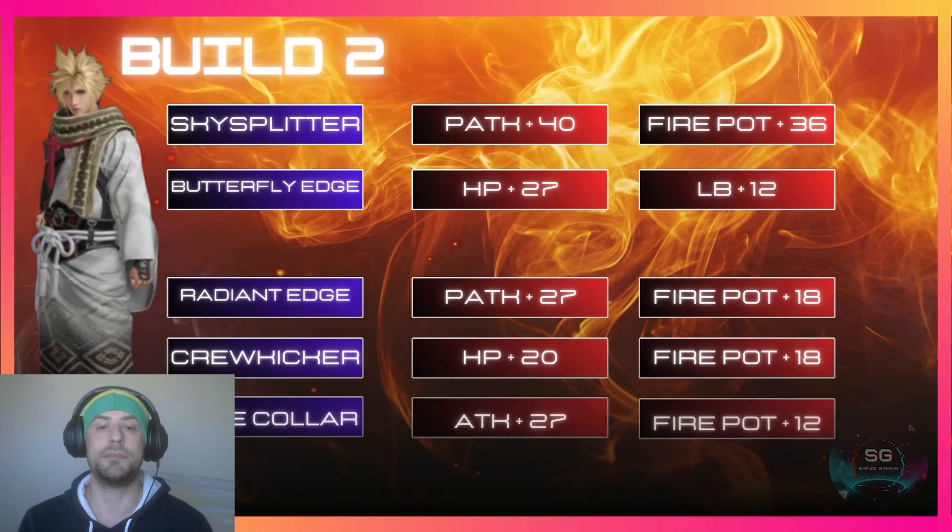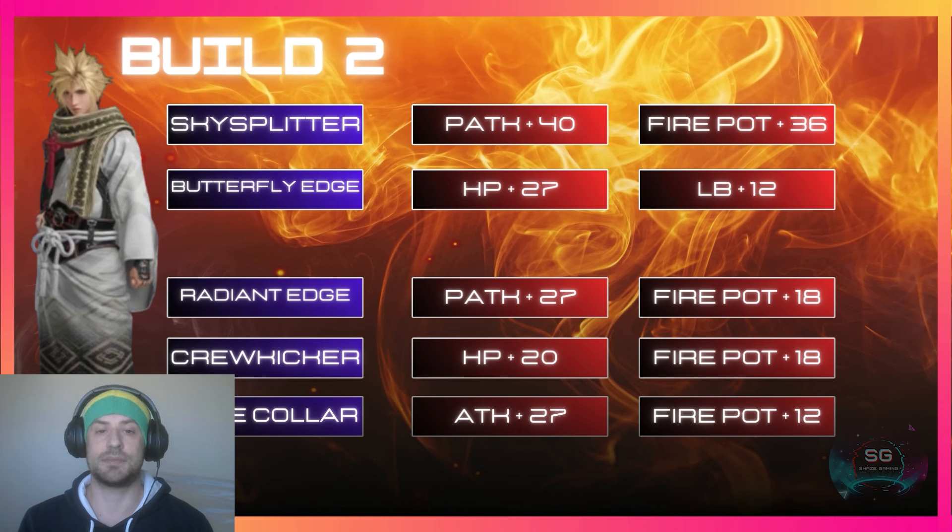Similar stats: 40 from the Sky Splitter and 36 fire potency, but this time you get 27 HP from the Butterfly Edge and 12 limit break potency. The Radiant Edge gives 27 physical attack and 18 fire potency, the Rage Collar gives 27 attack and 12 fire potency, and the Crew Kicker gives 20 HP and 18 fire potency.